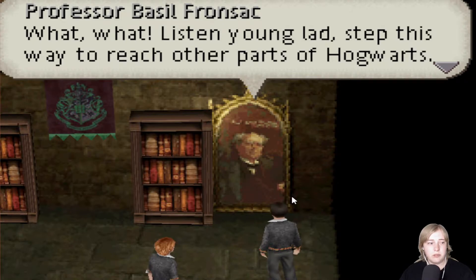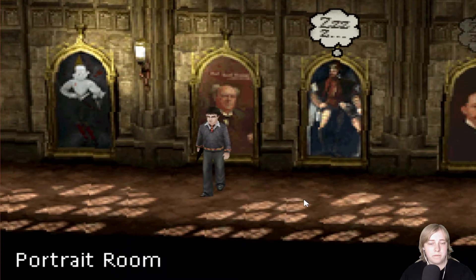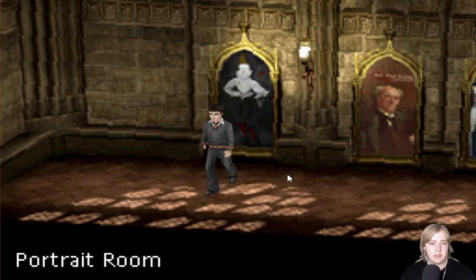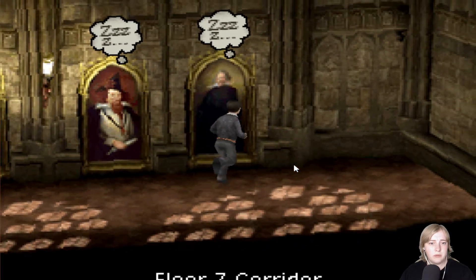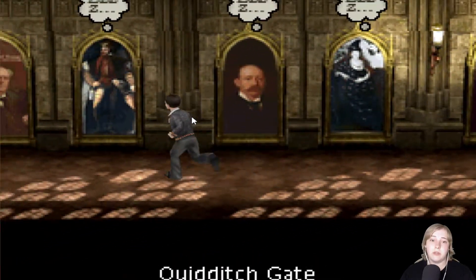Listen, young lads. Step this way to reach other parts of Hogwarts. Okay, and where will we find Hermione then? This is the second floor. I think this block is way too... I think we really can't get through here because they're sleeping here, which means we haven't unlocked them yet.